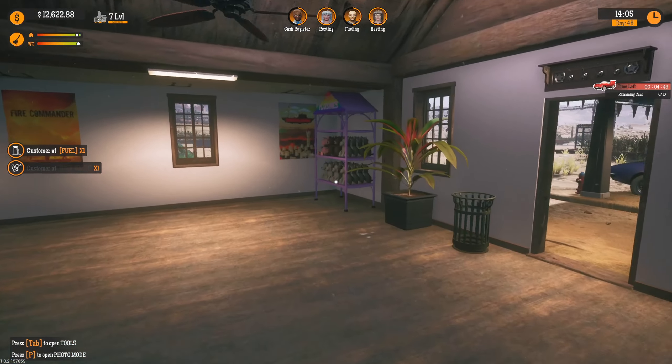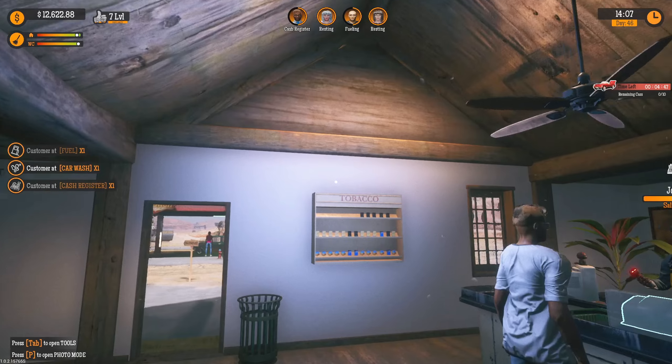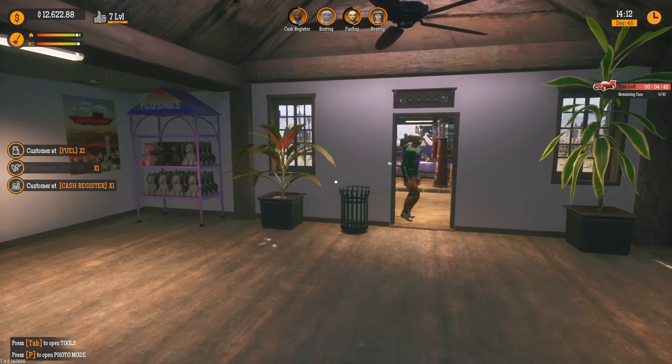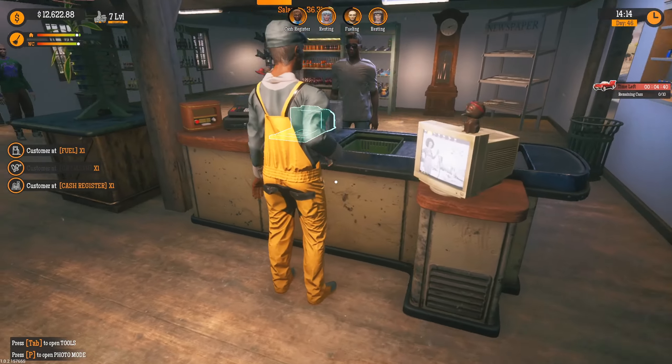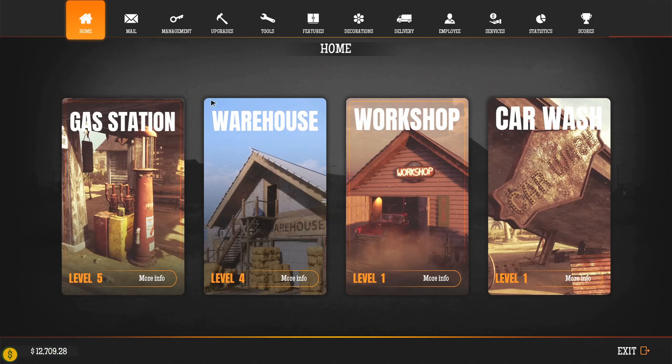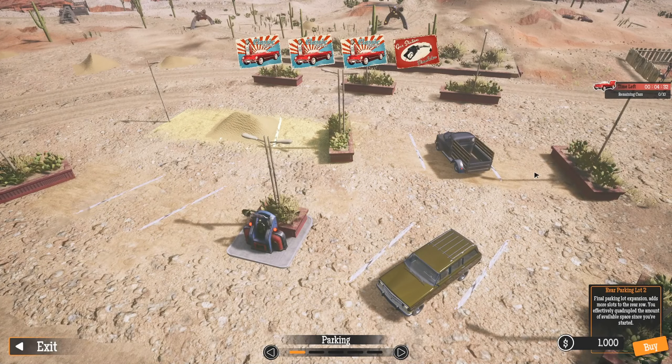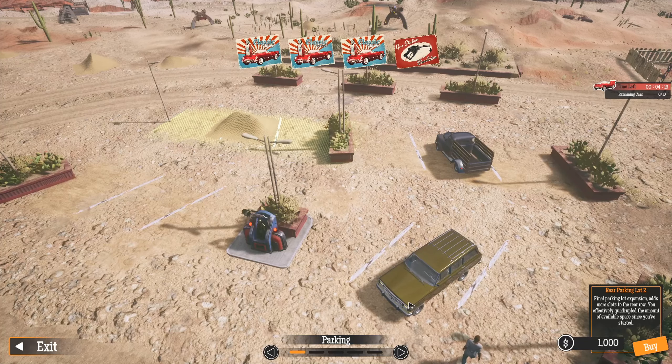Let's go ahead and do it — the lottery machine — after I refill the tobacco and the plushies. So let's do this because it's very expensive. I also did another upgrade: I added another parking space for three more cars. The last one is going to require me to use the excavator so I'm in no rush, but I figured I might as well have as many customers coming in as possible, especially if I'm going to do the lottery machine.